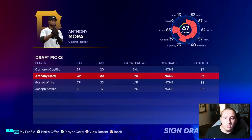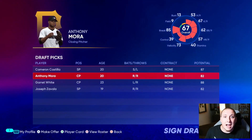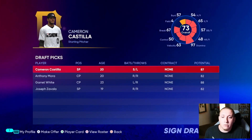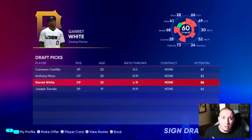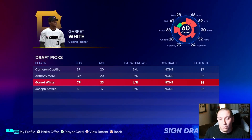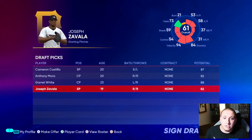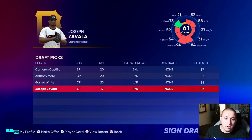Anthony Mora was an interesting prospect — 20 years old with a slightly higher overall and good potential. The strategy of looking at the combination of factors resulted in us getting two really good first picks, and that third guy ended up falling to us in round three anyway. He may end up being a pretty good pick if he can have solid years in the minors. The one we threw a dart at — Joseph Zavala — turned out to have 82 potential at 19 years old and a 61 overall, making him potentially one of the better picks.